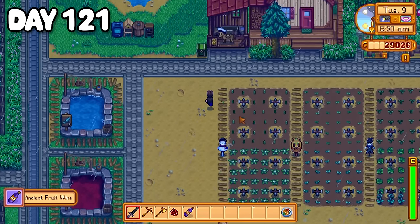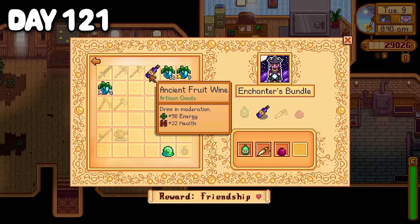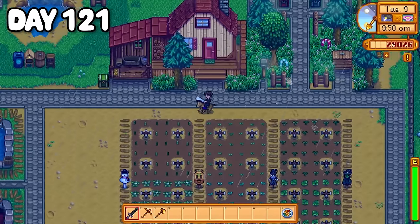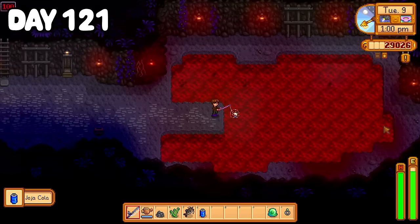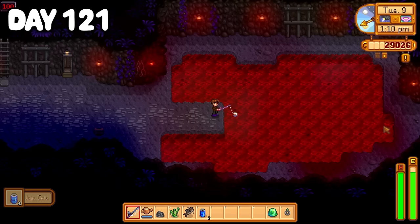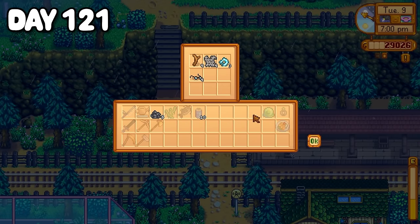Day 121 my sturgeons were asking for maple syrup so I happily obliged. A week prior I had put a single ancient fruit into a keg to make some wine for the community center, and it was finally done. My second harvest was also waiting in the greenhouse. Sally and I rode into town where I dropped off the wine completing the enchanter's bundle, then dumped my ancient fruit into my kegs up at the quarry. I then spent the afternoon filling my pockets with trash — purposefully this time — in the mines for Linus's special quest. That evening I dumped it all into the bin, completing the quest, and headed to bed.